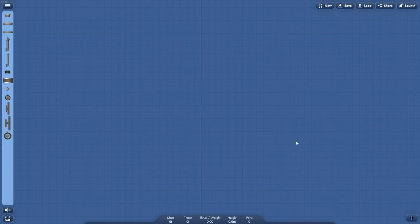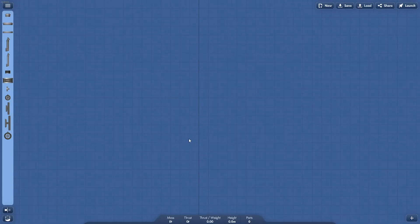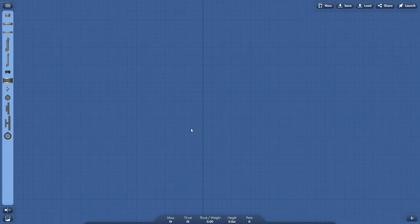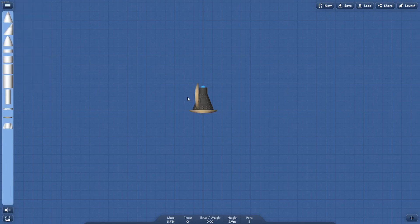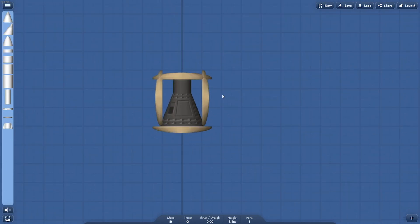Today we're going to fly a capsule right into Jupiter. First we need the capsule, then we're going to build the rocket around it. Let's get a nice strong capsule and cover it with heat shields — just an extra safety precaution.